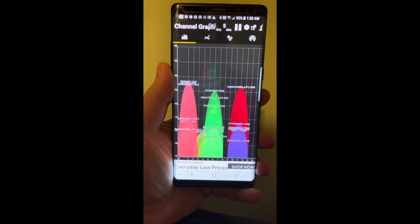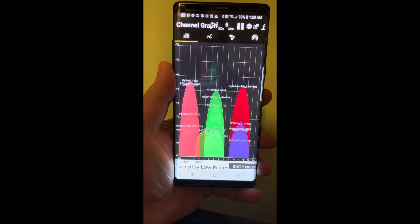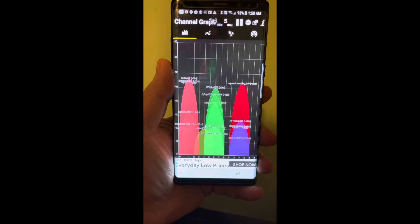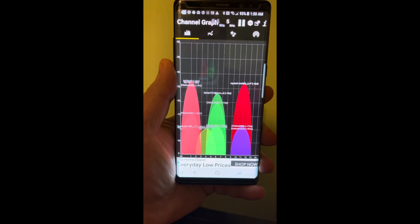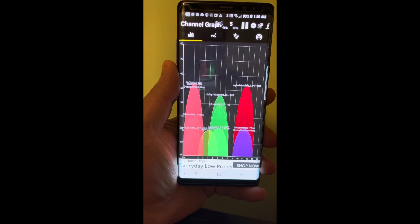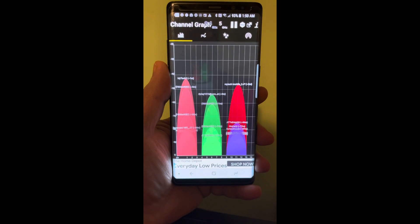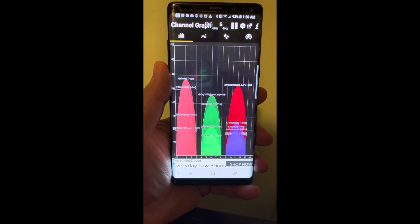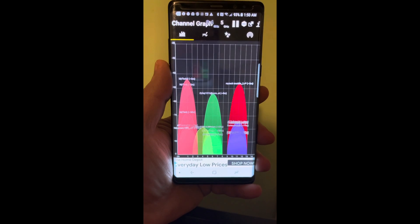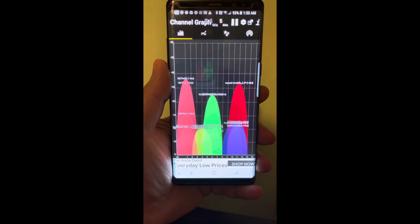All right, we're downstairs on the main level. Let me tell you which Wi-Fi networks are which. MyTek is the Orbi routers. MyTek 2 is the new T-Mobile gateway. And MyTek T-Mobile is the old T-Mobile gateway. As you can see, the new T-Mobile gateway has a significantly stronger signal than the old one. The signal strength on all these networks does jump up and down and waver a little bit, just like you would expect with Wi-Fi.